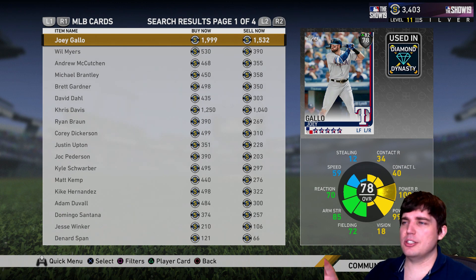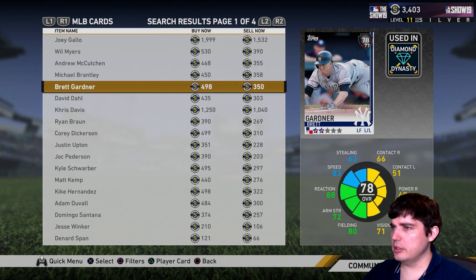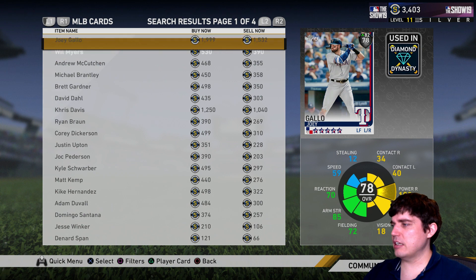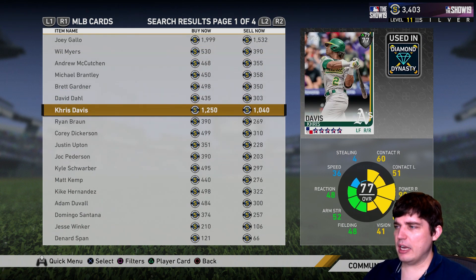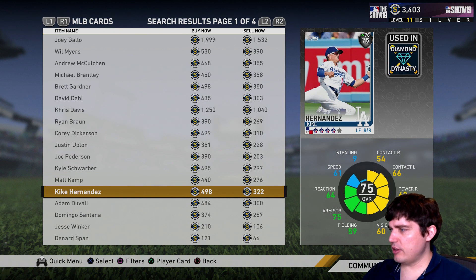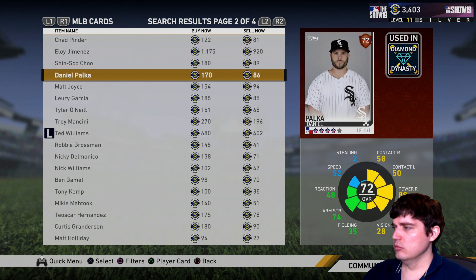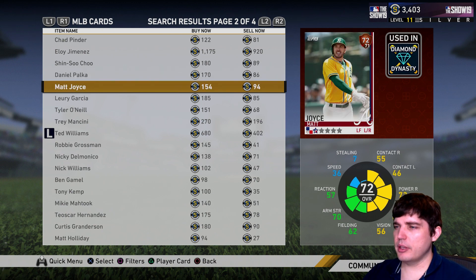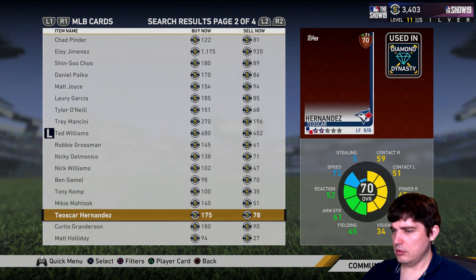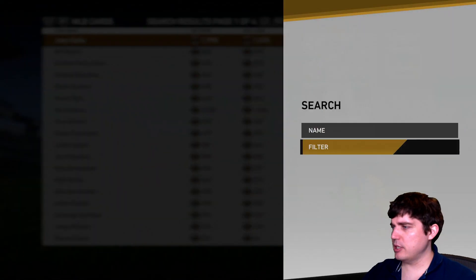Left field — Gallo, 100%. He's really expensive but he's phenomenal. I love Gallo — love his swing, love everything about him. Garner's faster than Dahl. Brantley's got good contact and vision, and I like contact and vision a little bit more than I did last year. Chris Davis is awesome but again expensive. Schwarber I talked about for catcher. If you can't afford Gallo, you need Gallo in your lineup — it isn't even a question.